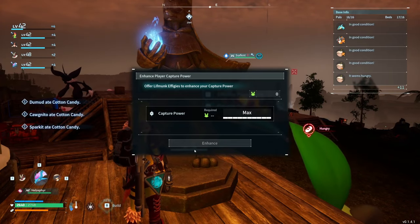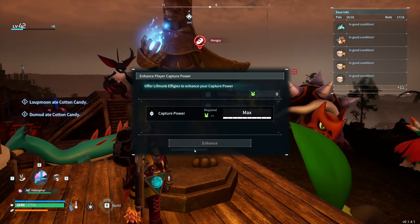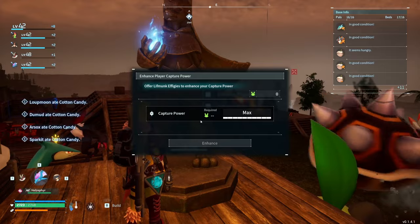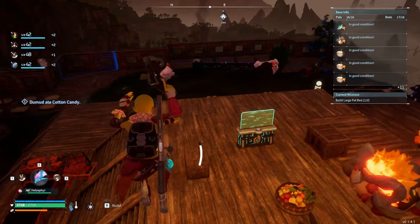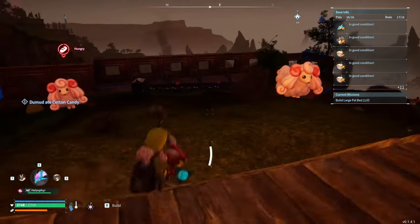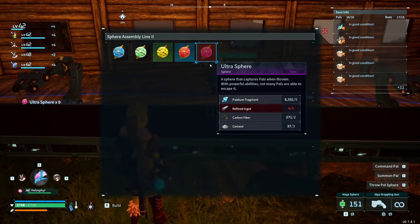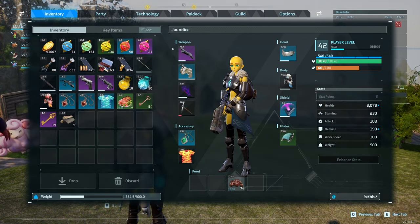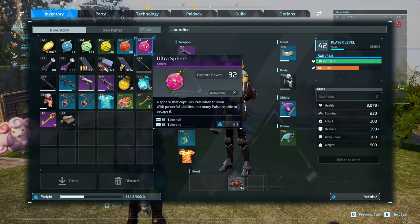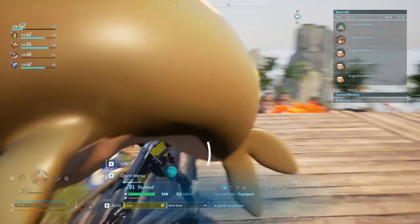Maxed out capture power. Really at this point the only thing that's going to affect my capture power is levels — I think the level difference does matter when you're capturing, as well as the actual tier of the ball. So once I get to 44 and get legendary balls, I'm basically at the max, which is pretty cool, but also a little frightening if there are any level 50s that are super hard to catch. I'm just going to need to carry around a lot of ultras and legendaries. For now I have 58 hyperspheres and 21 ultras. Fingers crossed this will be enough if we run into another level 50 lucky.